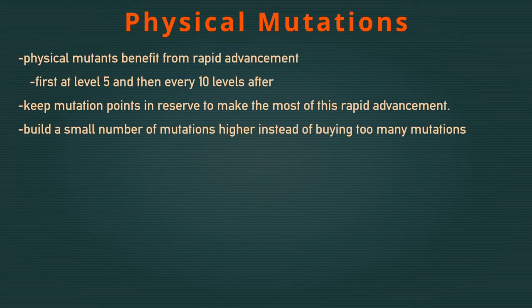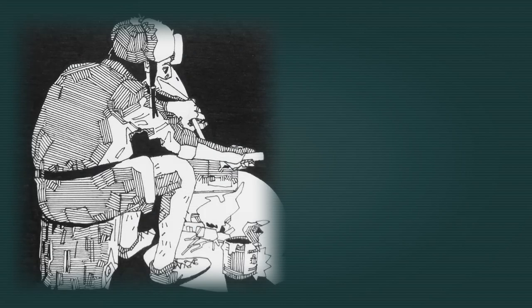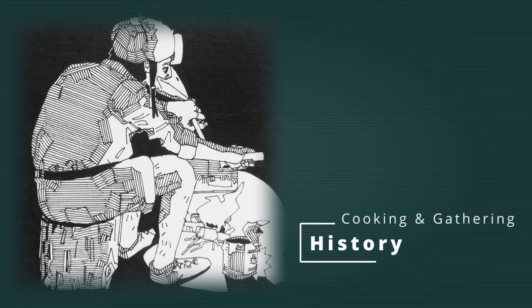In summary: physical mutants benefit from rapid advancement — keep mutation points in reserve to make the most of it. Build a small number of mutations higher instead of buying too many. Mental mutants benefit from ego, which raises the ranks of all mental mutations, but also raises their glimmer. At glimmer 20 and beyond, mental mutants will be hunted by psychic hunters whose difficulty scales with higher glimmer. With all of this in mind, you should be prepared for the dangers that await. There is one last thing to cover: food and history. In the next episode, we will cover cooking, gathering, and the rewards of doing your research.